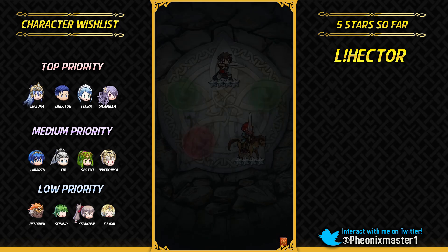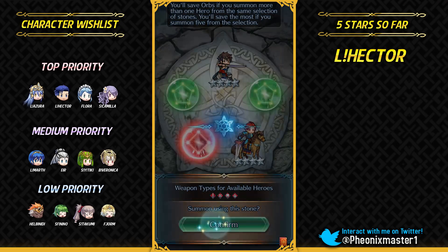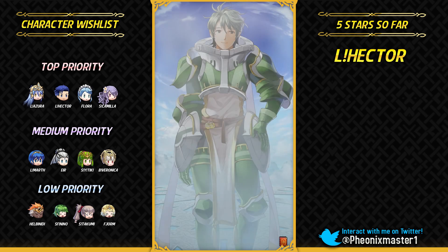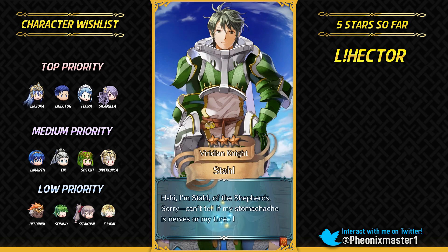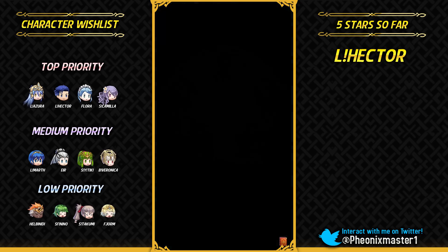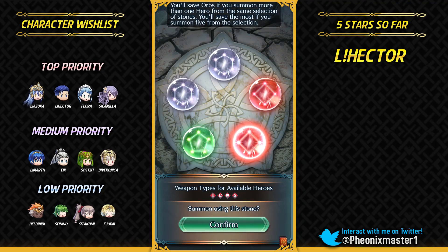I'm just gonna get Seth. I'm gonna go with this red stone too. I got my Legendary Hector which I wanted — which is good. This is at least my first non-minus attack Legendary Hector, so that's amazing. On green stones I don't really have much interest because I already have Helbindi and Nino.